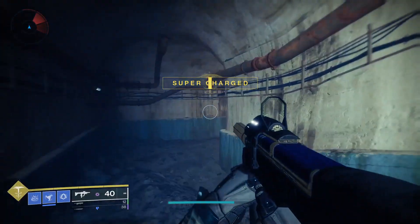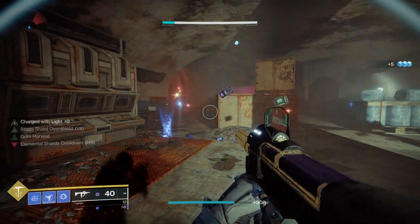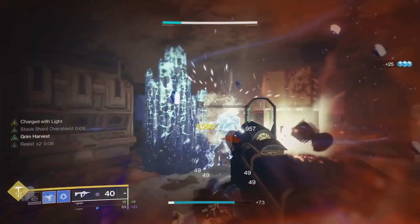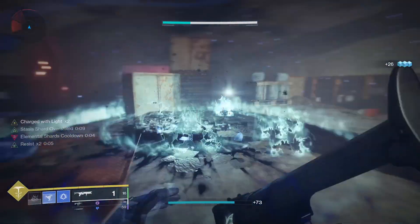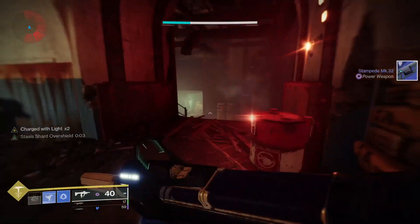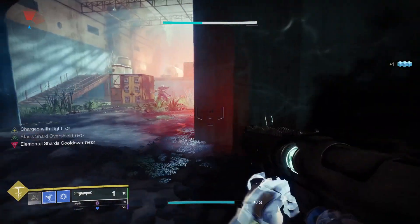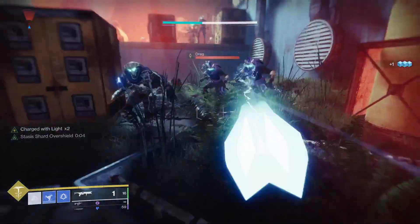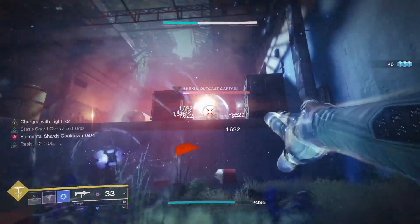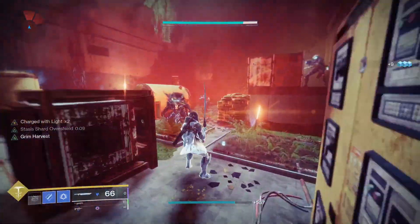So you can run in, take out one person with your melee — look at those Stasis shards, you're already charged with light — throw down your grenade, take them out, and then before you leave, make sure you break that Stasis crystal so that you get your increased grenade recharge, and then move on to the next encounter. Just keep on using those abilities, and we've almost already got our grenade back. Then we can drop Wither Horde, it breaks that crystal, does huge AoE damage, and you can just continue on having that nice little damage resist.